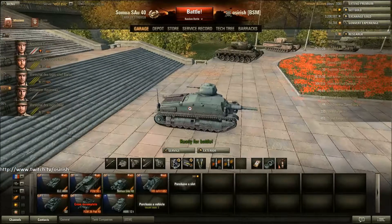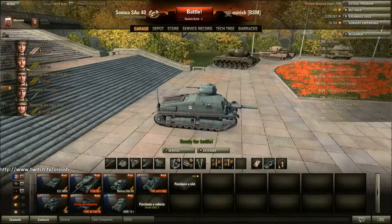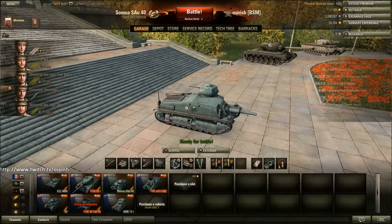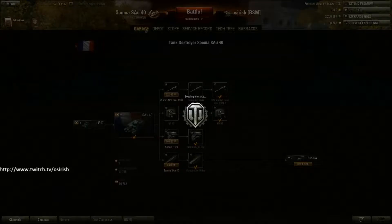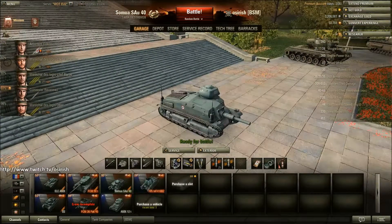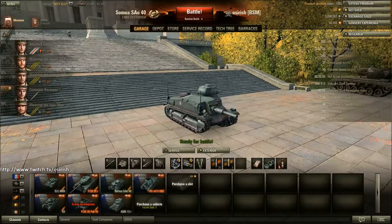Moving on to the Sau 40, which is one of my most hated tanks in game at the moment. I've managed to do a hell of a lot of damage in some games in this tank, and I've managed games with 5 or 6 kills - though they're very rare. I haven't managed a mastery badge yet. So even though I have unlocked the S35CA, which I'm looking forward to as it seems to have a great gun, I'm stuck with this thing until I get the mastery badge. The crew are leveling up while I'm trying to get the mastery badge in it, but I can't wait to get out of this tank.